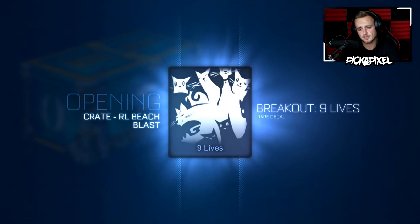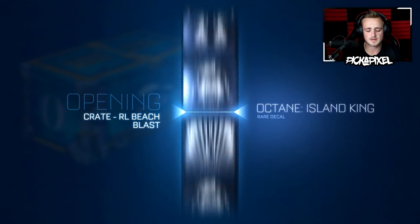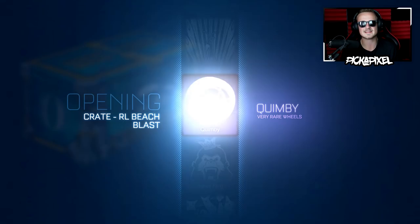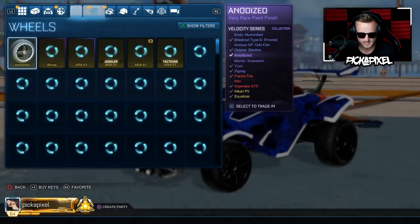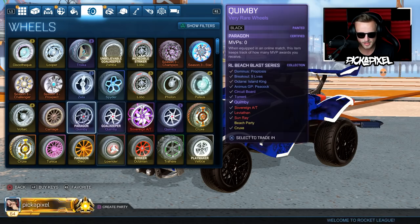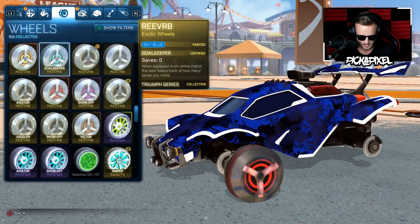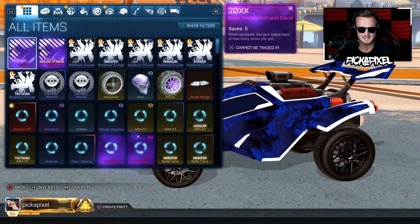That Beach Party looks really nice but we're going down to cats. Nine Lives — not even painted, Rocket League's done me dirty. Maybe this is one of those crates where we peeped too soon. Painted Quimby wheels — black Quimby's I think. Paragon black Quimby's — they've got the same sort of flare as the Tunicas. They look really nice actually, I really like those. Nevertheless let's continue with these crates.